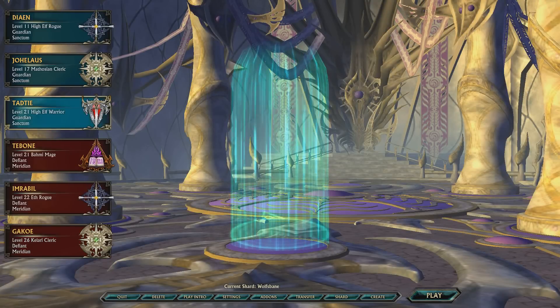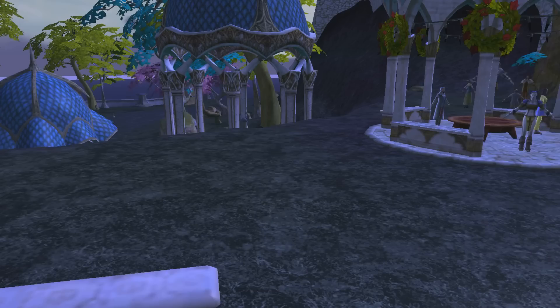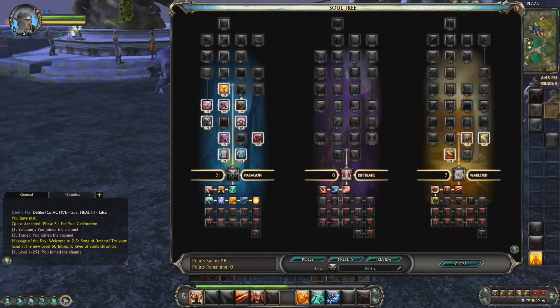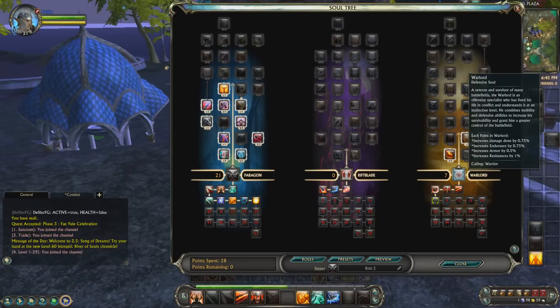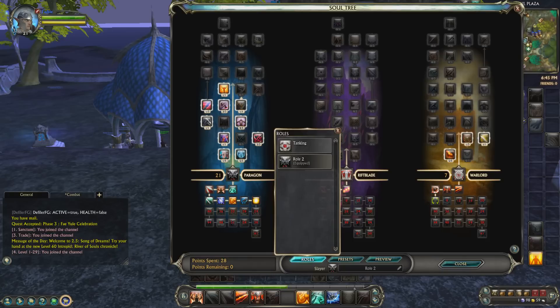Warriors! Rounding out the field — you can tell by the dings in the armor — is the warriors. Warriors bring a lot to the table in a different sort of manner. They have a lot of options for weapons. Right now I have my elf who is a tank, although I'm currently in a paragon spec, which means I should have a weapon in each hand. This also pairs well with the rift blade, which uses elemental damage. And there's the warlord, which is actually a support role — a sort of support or off-tank soul.